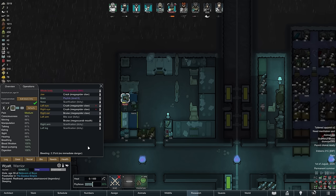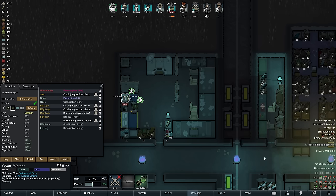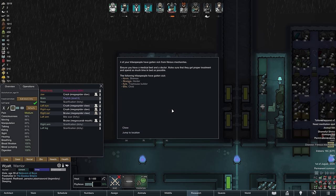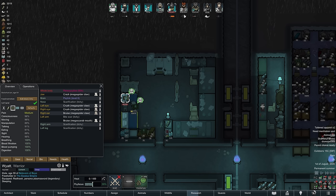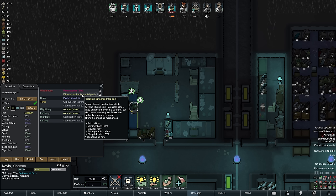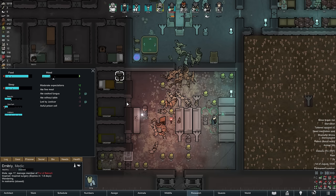Kevin patches up Wyatt's injuries, and just at that moment Kevin, Squeaks, Kyle, and Ellie come down with Fibrous Mechanites. This can be a blessing and a curse — it gives a noticeable increase to manipulation and movement speed, but also makes pawns tire out faster and causes decent pain. The latter isn't too problematic for us since pain is actually idealized in our ideology. The disease cannot be cured and will have to go away on its own.